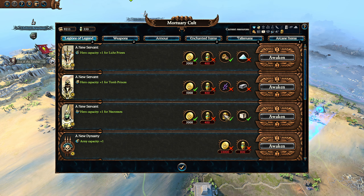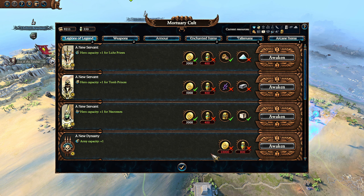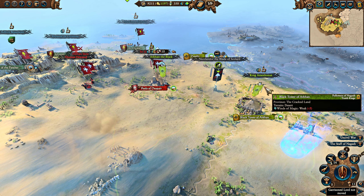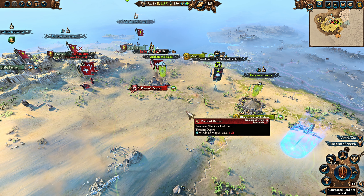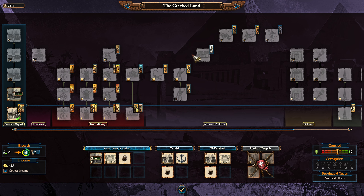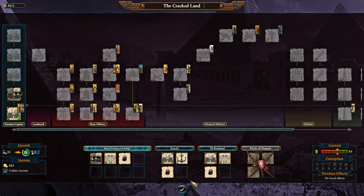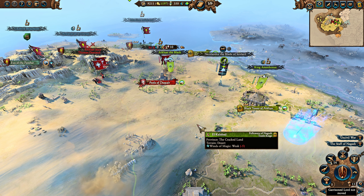The third way to increase armies is through the mortuary cult, which will also affect your hero capacity. In research, you can also get increased hero capacity. Getting Necrotects in particular is the most important of all of them. Getting Necrotects is a crucial aspect of your campaign, as they give you campaign movement range and increase your unit capacity for certain higher-end units like Tomb Scorpions, Shabtis, and later the big units you recruit from tier 5 buildings like Bone Giants — giving you capacity for these units for each Necrotect.